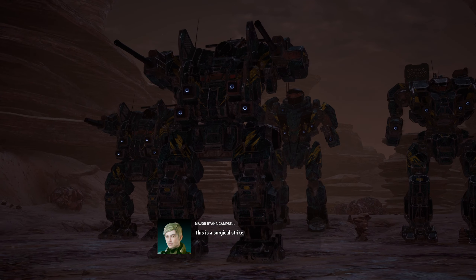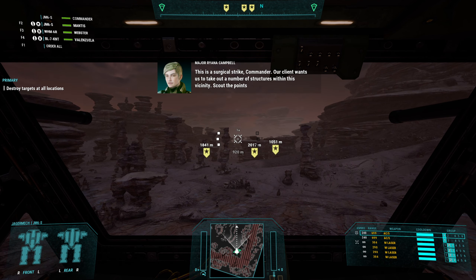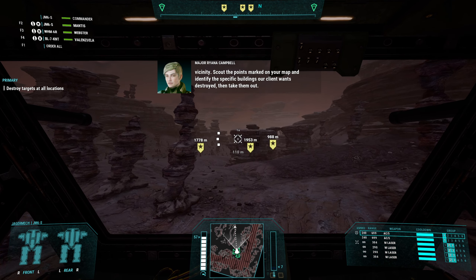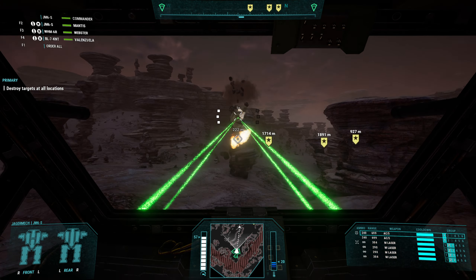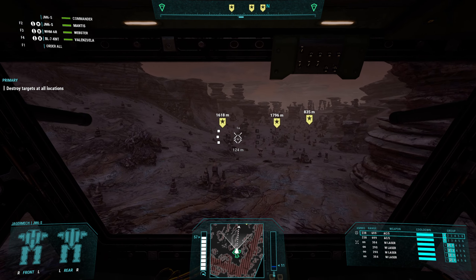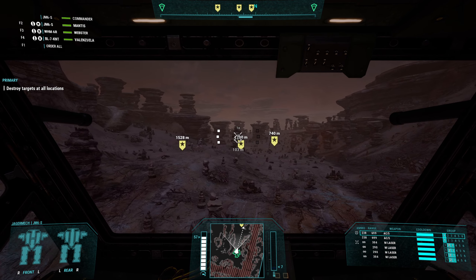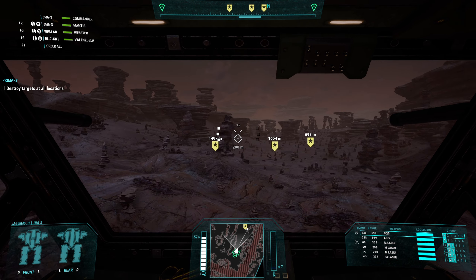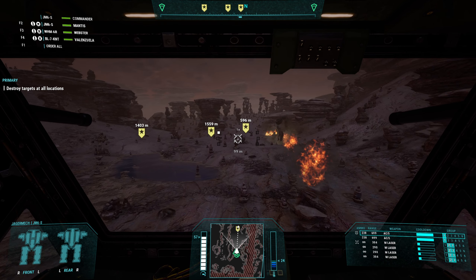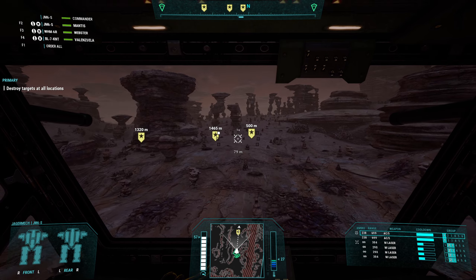This is a surgical strike, Commander. Our client wants us to take out a number of structures within this vicinity. Scout the points marked on your map, identify the specific buildings our client wants destroyed, then take them out. Smash and go — can do. It's destructible, so it's not going to be super terrible. But it seems like the last time we had a reasonably long mission here, the AI kept getting hung up — both ours and the enemy AI — so it took away a bit of the challenge.